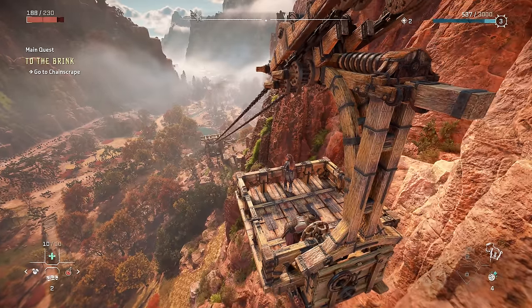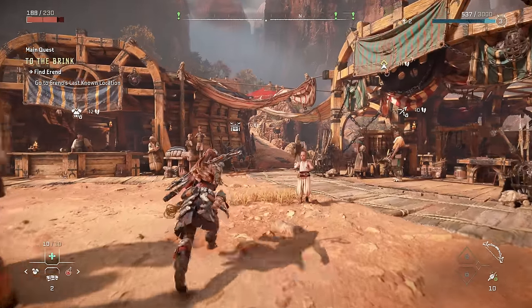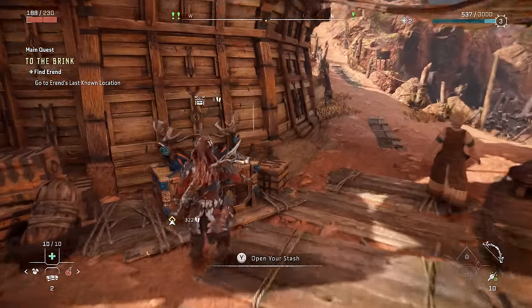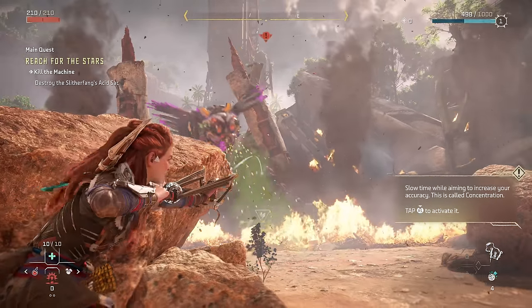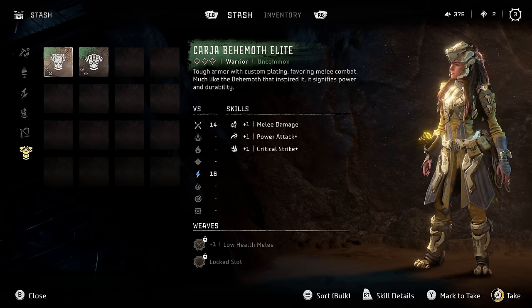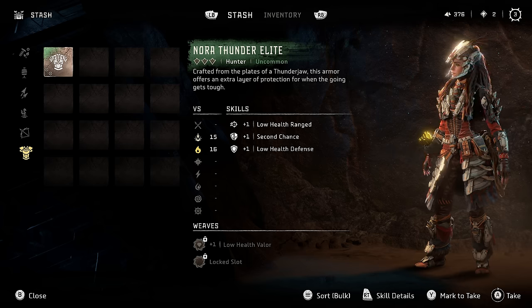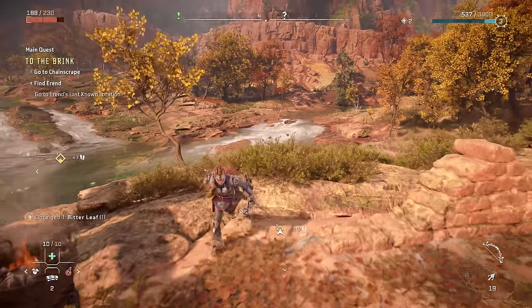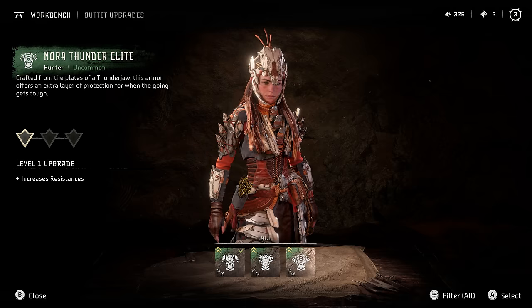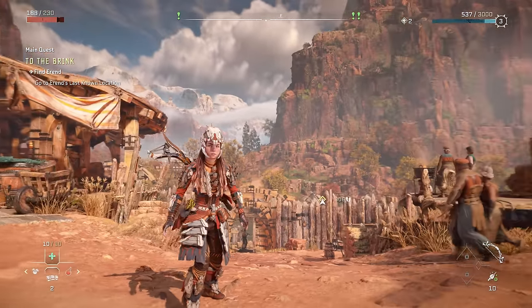After the first hour or so, after completing the intro to the game, you will come to Chain Scrape — that first big settlement in Forbidden West — where you can find your stash. In that stash you will find the Nora Thunder Sling, a pretty decent Blast Sling to have early on. For armor you have the Karsha Behemoth Elite and the Nora Thunder Elite outfit, which are pretty decent early on and even better once you upgrade them at a workbench, plus they just look really cool.